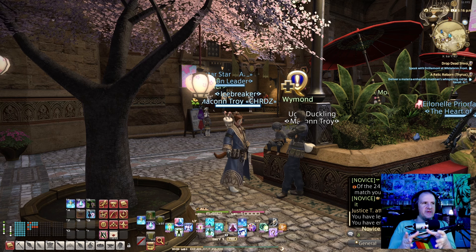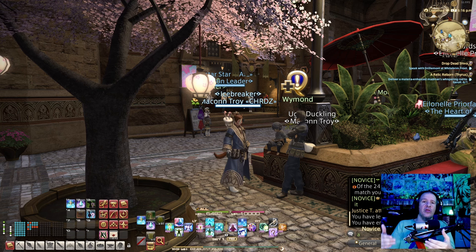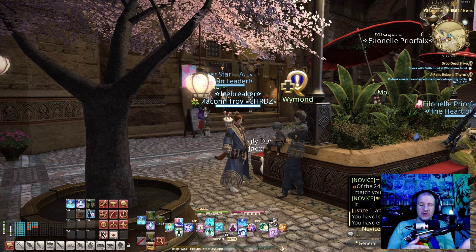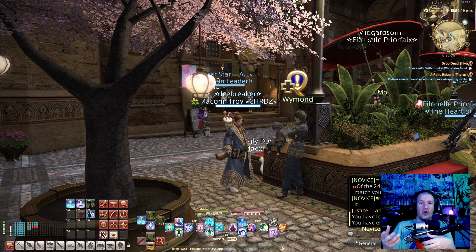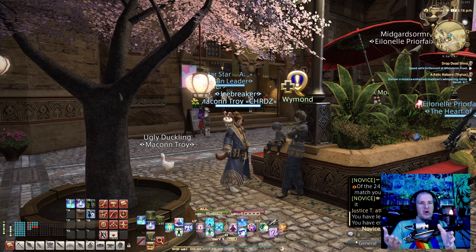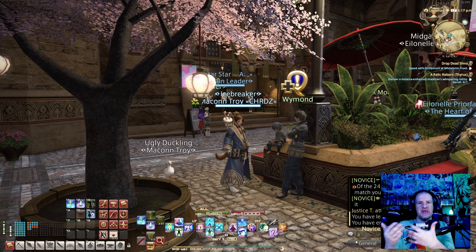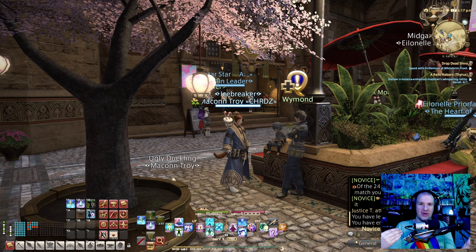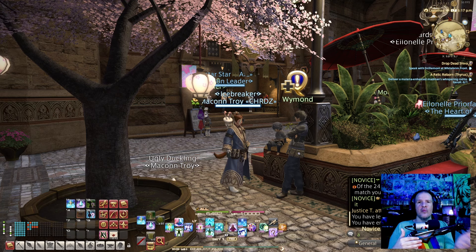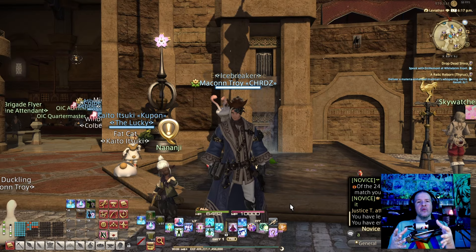The second quest type is marked with a blue symbol with a plus sign next to it. These quests unlock new activities — things like the Hunting Log, exclusive dungeons, the Gold Saucer minigames, and more. If you see one of these blue markers and have some time, I recommend doing them to unlock more content. Even if the content isn't your thing, it's good to have it all unlocked so you have plenty of side activities available.